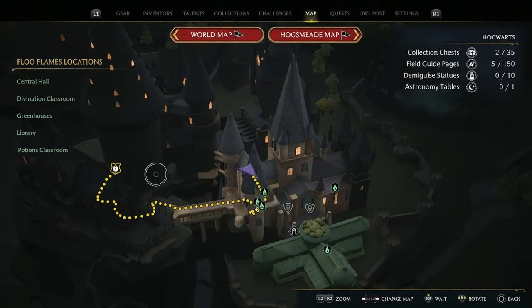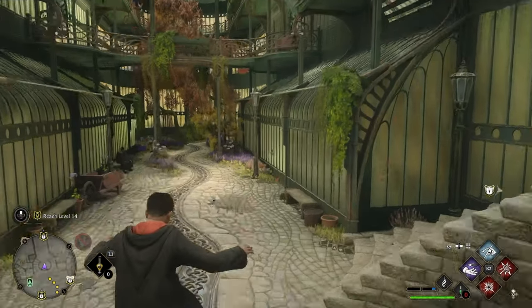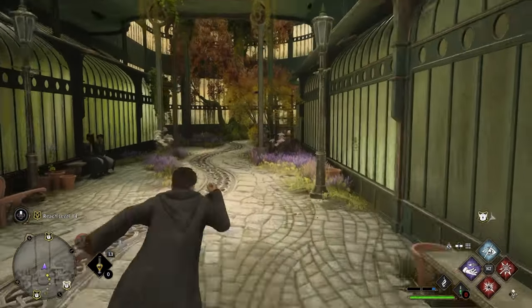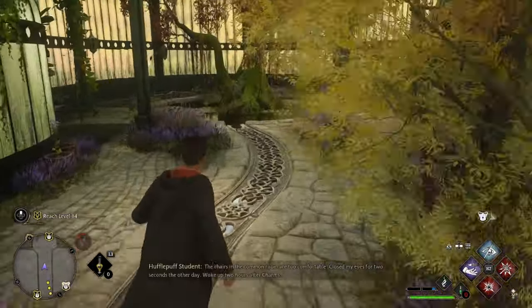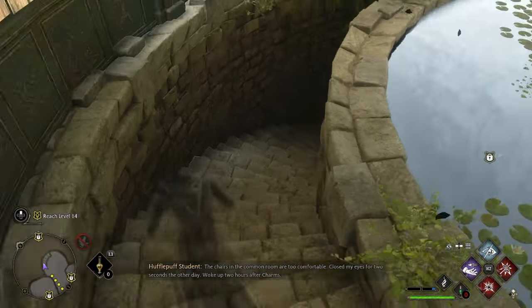Back in the library annex again for chest 5, you'll need to head for the greenhouses — use the fast travel if available. Once here, follow this path down towards this hidden staircase. At the bottom in this little room you will find the fifth chest.